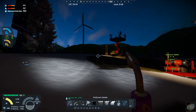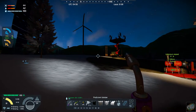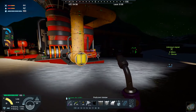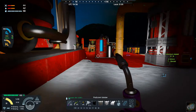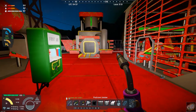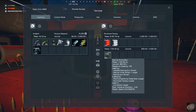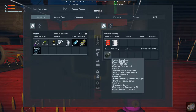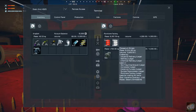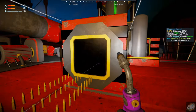The other thing that we did: we went and got niter so that we can get our potassium nitrate, which gives us the ability to make gunpowder. We also built a munitions factory, which is where we make the gunpowder and our ammunition. We have 19.6k of potassium nitrate, which is quite a bit, so we should be in pretty good shape for making ammo.